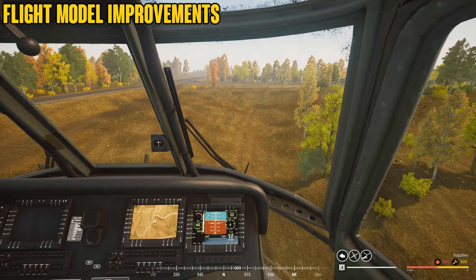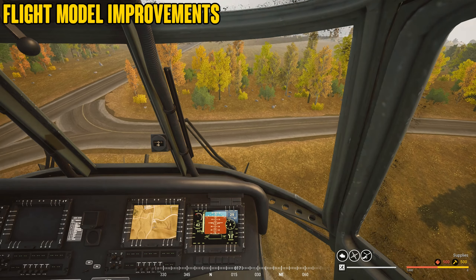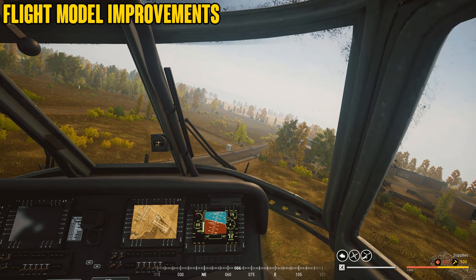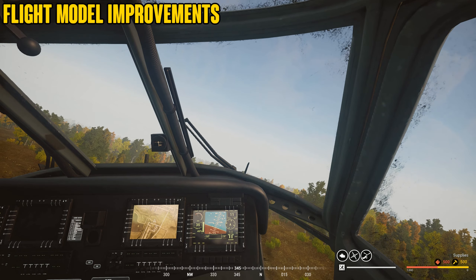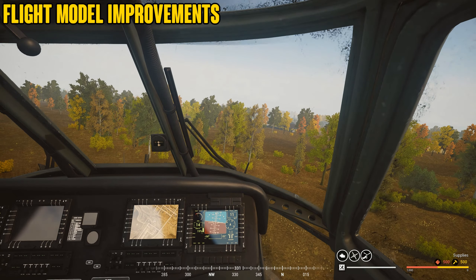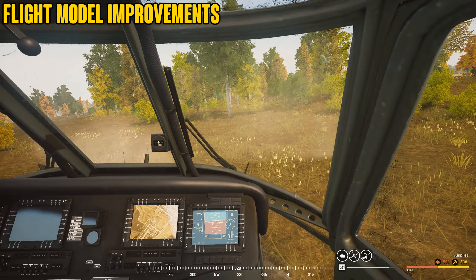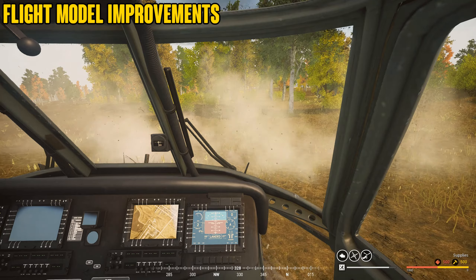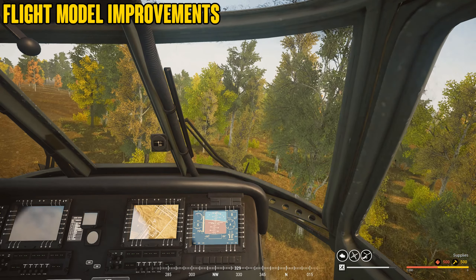Straight off the bat I can feel the difference, especially with pitching and acceleration and deceleration. I'll be honest, I'm not the best pilot around, and I was having difficulty landing in the previous test build. But with these latest tweaks, it was significantly easier to land without completely damaging the hull, or bouncing off the ground and your helicopter spinning like a spin top — that's if you didn't outright explode from hull damage. So this is quite a nice positive change, and it appears to be working quite nicely.